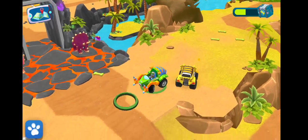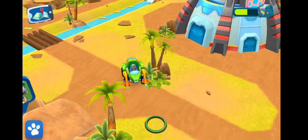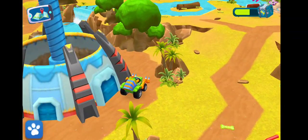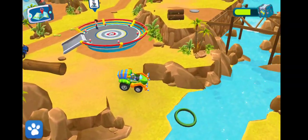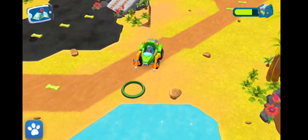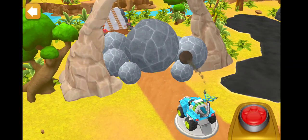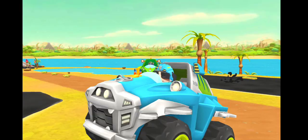Dino Rocky! Rex. Those boulders are blocking the waves, but we know how to get rid of them. Tap on them to activate your launcher.